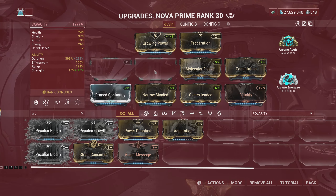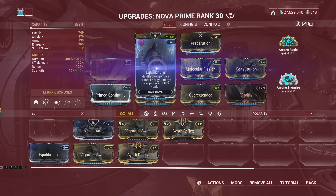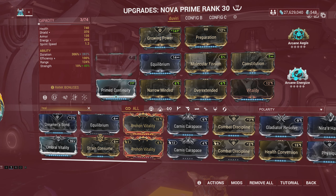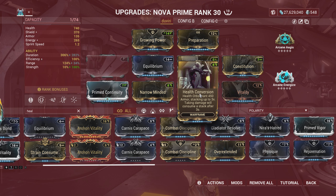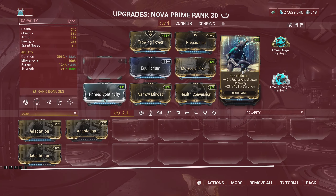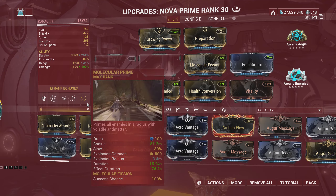Also, Nova with this effect, especially the slow version of Molecular Prime, will be harder to kill. You can equip the Health Conversion mod that grants 1,350 armor, translating to more damage reduction on health. You can also pair this with Adaptation, plus the damage reduction from her first ability. These are possible build options, especially if you haven't obtained other mods yet.